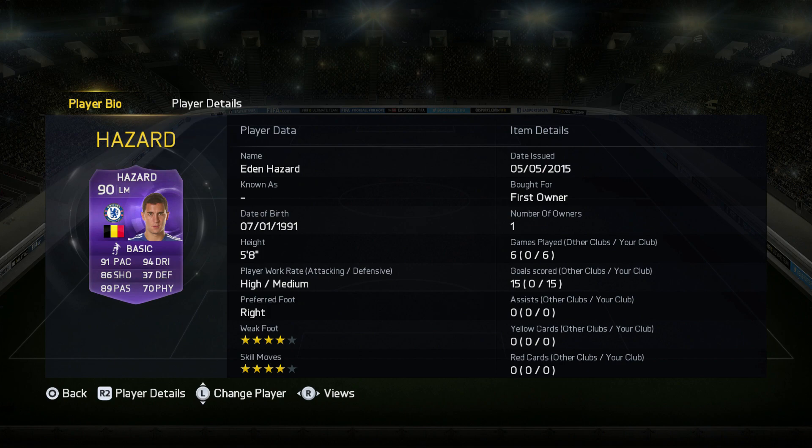He's got the four-star weak foot and four-star skill moves. High/medium work rate — I prefer high/low but high/medium is still amazing. I played six games with this lad and scored 15 goals. The things I love about this card: his shooting is unreal — when you get in the box he scores goals for fun.